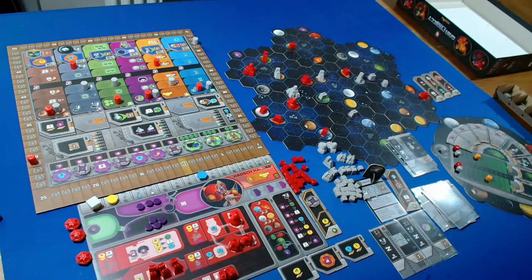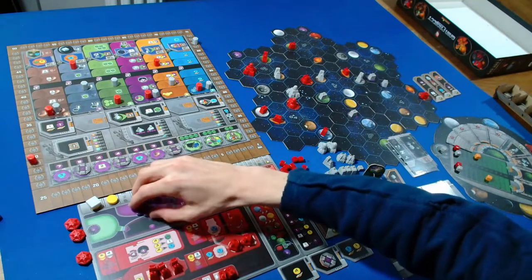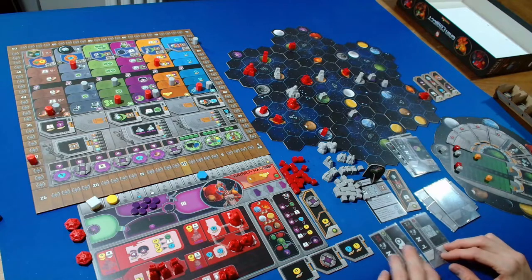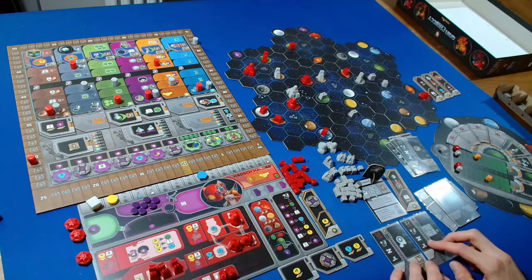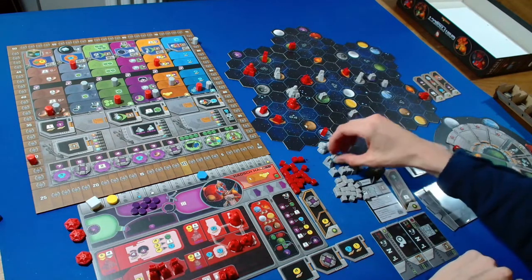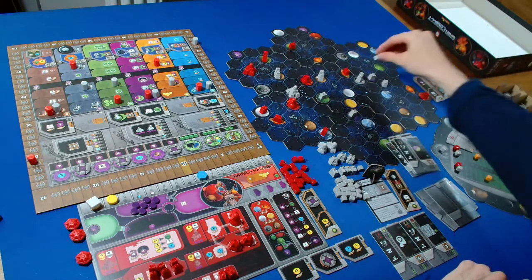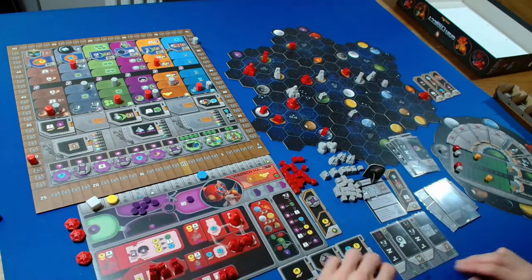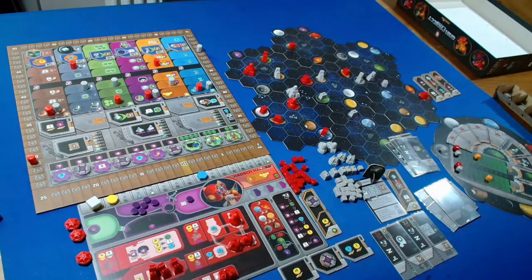I'll use our cycle-four special action, cycling those four. The Automa takes a faction action - upgrading. They have no research labs on the board, so they upgrade a mine into a trading station. The closest to us is this one. We can cycle one without paying anything, and they get two points.